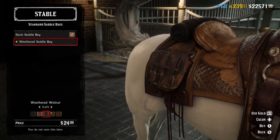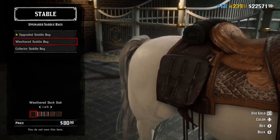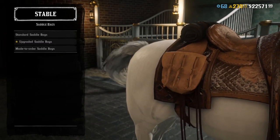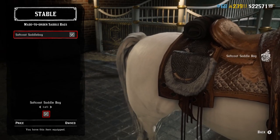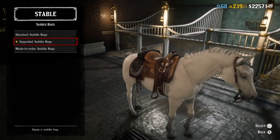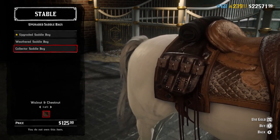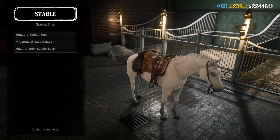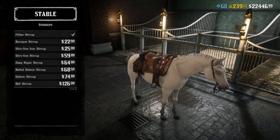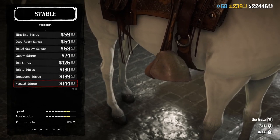After you've done that you can add stuff to your horse like saddlebags. You can change the color of the bag or go to upgraded saddlebags. I'm gonna buy this one because it kind of goes with the leather of the saddle. After that, go down to the stirrups — these have a big impact.